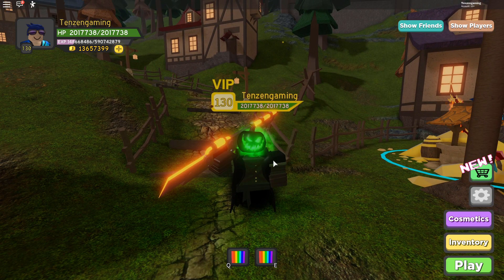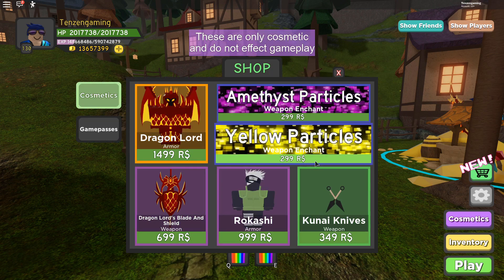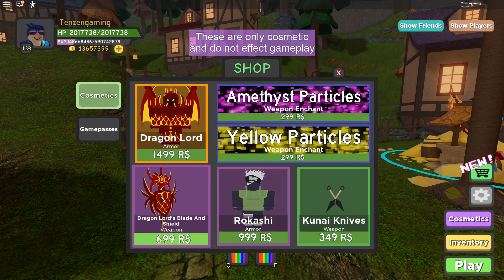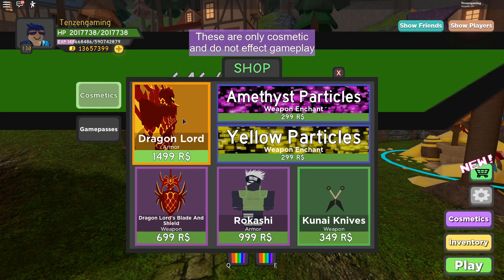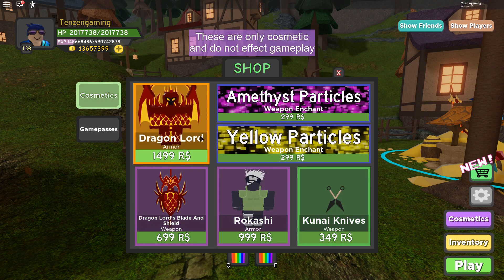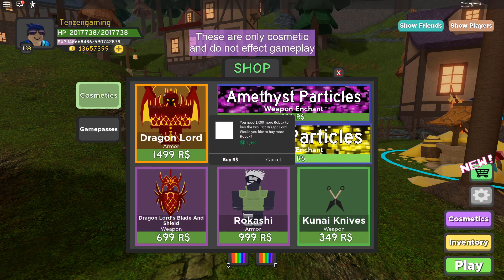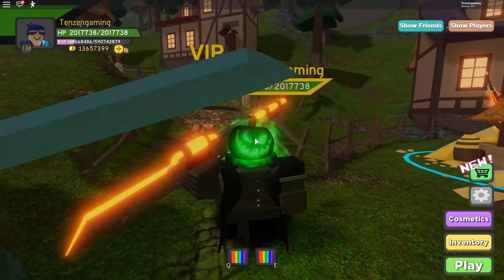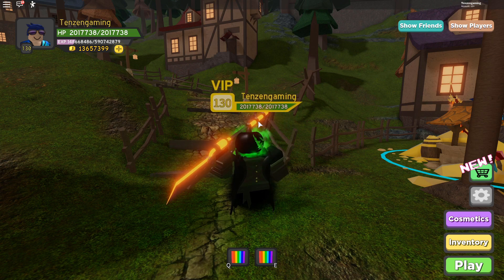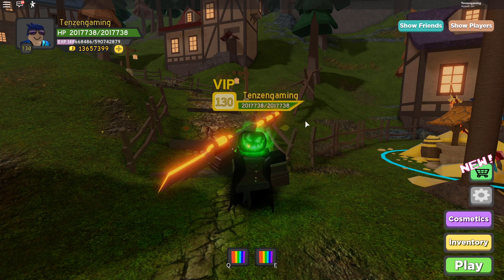So there has been a new update. It's called Boss Raids. Actually, let's take a look at the new cosmetics. Now that looks sick — that's a blade. I don't know if I would want the blade, but the armor is pretty cool. Anyways, can we actually purchase it? No, we didn't get enough. With the Boss Raids, you have to beat Steampunk Sewers on Nightmare, and that gives you a chance to get a Tier 1 key, which then allows you to go into Boss Raids.